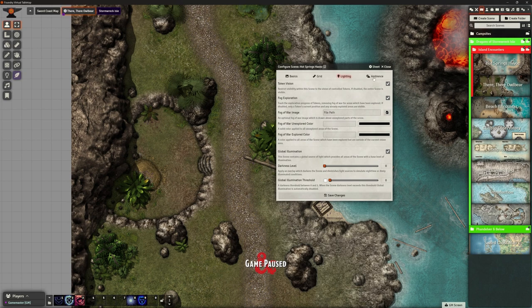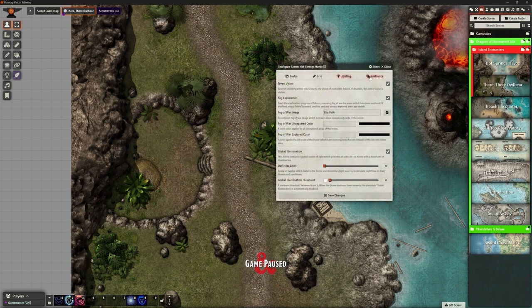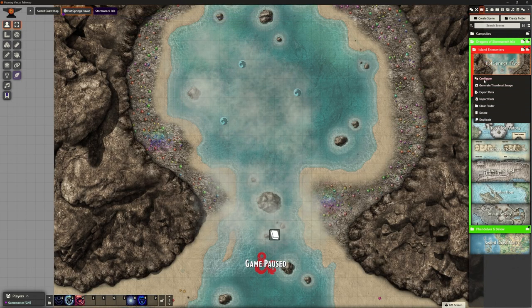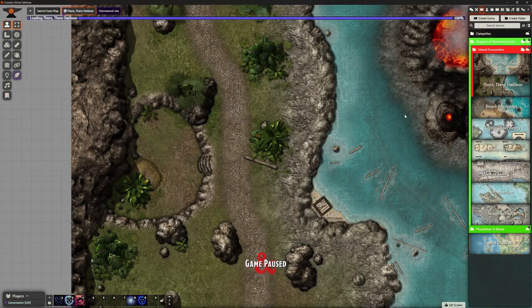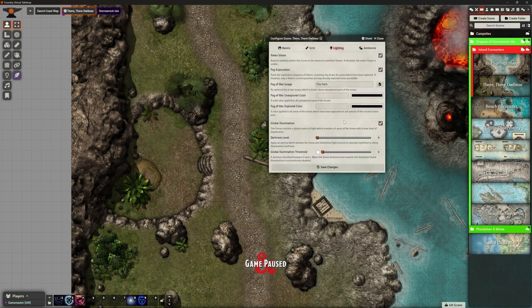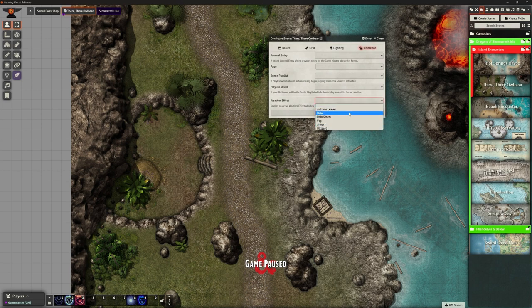One thing I didn't do for Hot Springs Havoc: lighting. I'm going to make this global illumination and use token vision and fog of war, but leave global illumination on since there are no indoor areas. Going back to Hot Springs Havoc for ambience - weather effects. I can do fog - that works quite well for hot springs! You can still see what's going on but it looks foggy. Quick little update, much nicer. For the Owlbear scene, I'm also going global illumination - it's a small encounter.